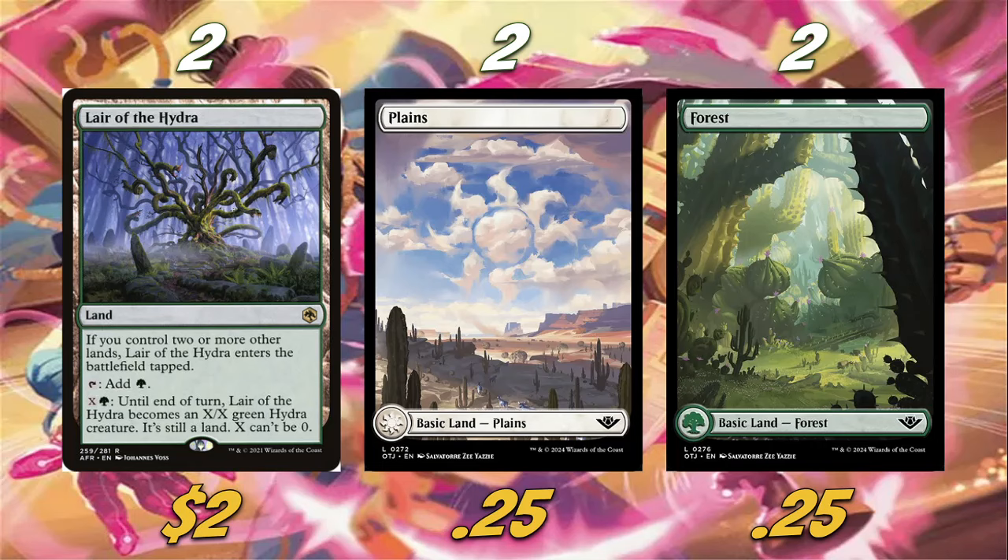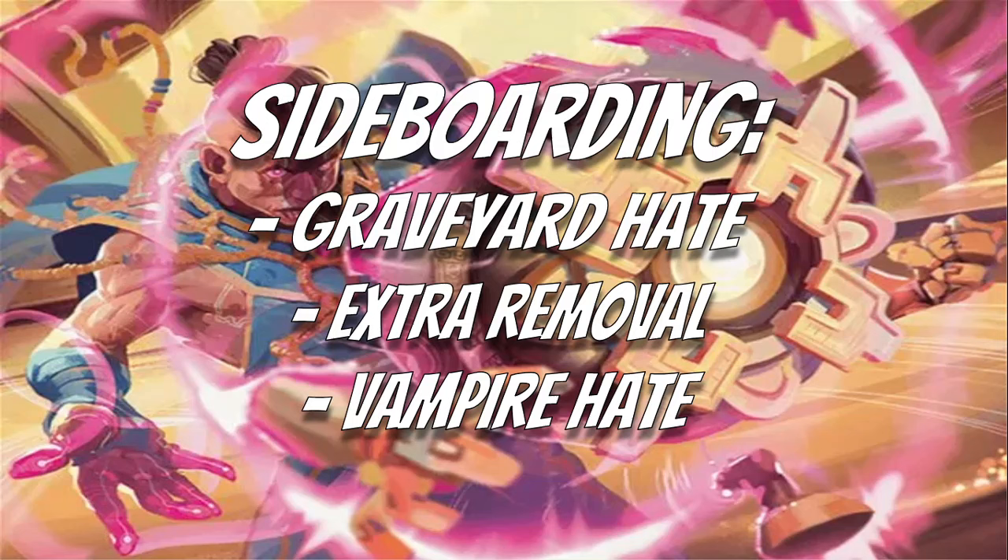For the sideboard, we want some graveyard hate — in white, Rest in Peace is the best option at about a dollar to a dollar fifty each. We also want extra removal; Portable Hole is what I'd personally recommend, anything that exiles permanents is solid. For vampire hate — Rakdos Vampires is everywhere in the format right now — Pick Your Poison is the best option to take down Vein Rippers. You can also play Pithing Needle naming Sorin, Imperious Bloodlord so they can't activate Sorin. Adjust the sideboard based on your local metagame.